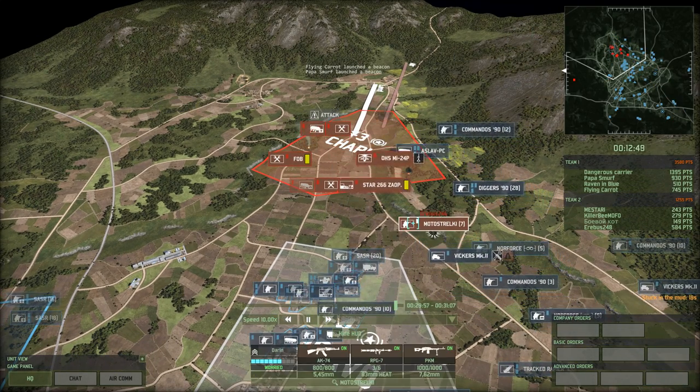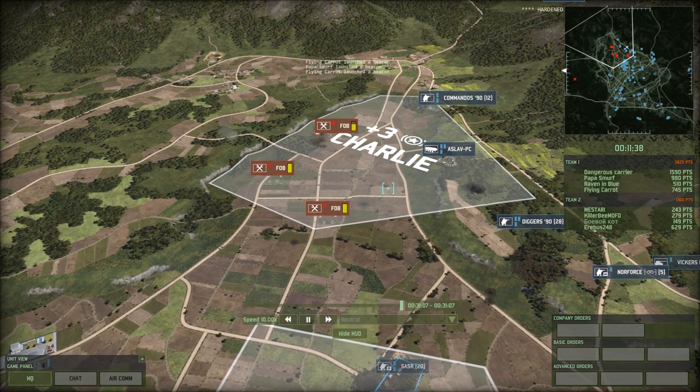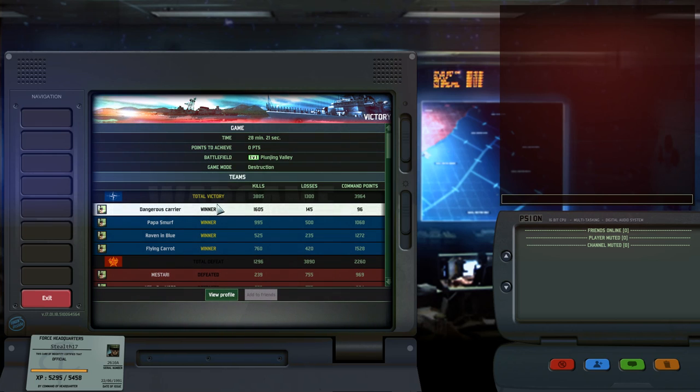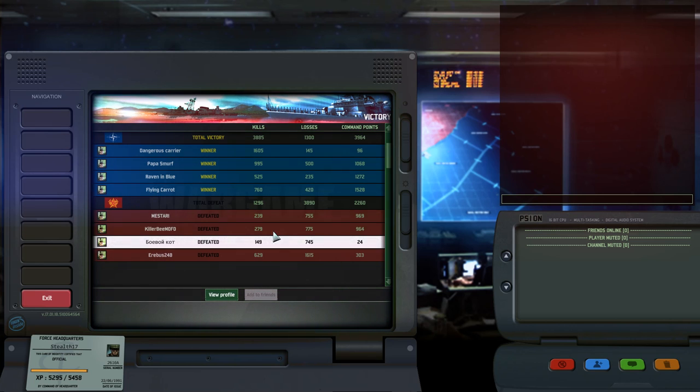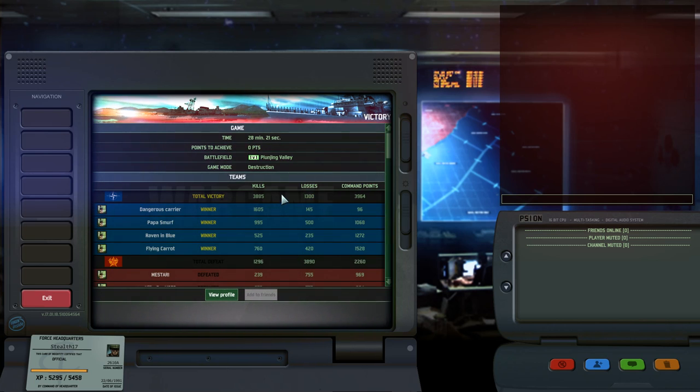Let's skip to the overview and results screen. Commandos flanking, ASLAV PC flanking, and there's the command vehicle — killed off. Dangerous Carrier: 1605 points killed, 145 points in losses. To be fair, the opponent had some room for improvement in tactics. But still, it's just an ANZAC deck — not particularly heavily armored, and that is something you can use against them. Anyway, that's it for this gameplay. Hope you enjoyed the video. Let me know what your thoughts are and what kind of crazy decks you like to play as a change of pace. Looking forward to seeing your comments below.